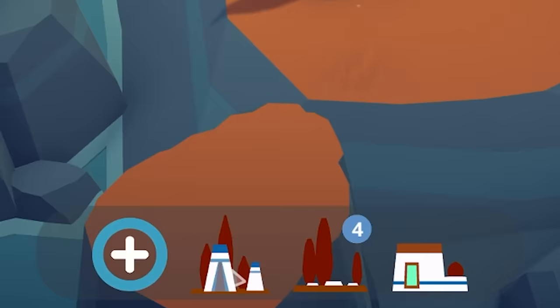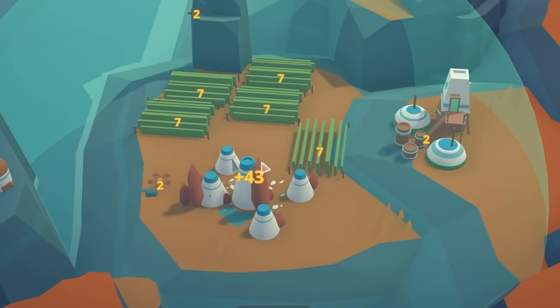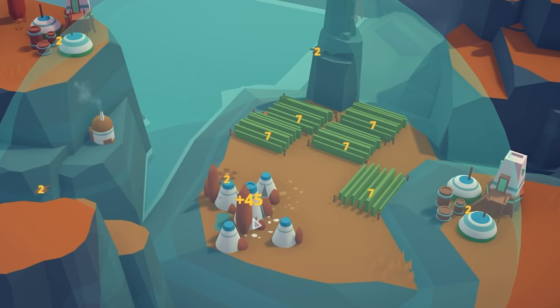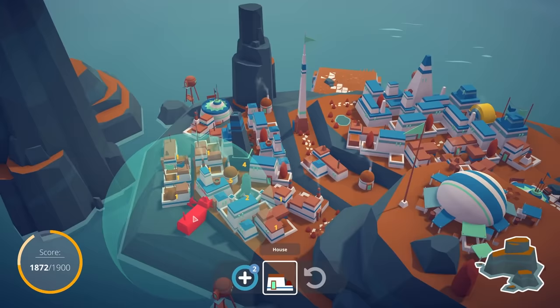Resort oasis time. It wants to be near hop fields, plateaus, and parks. Over here is pretty good — 43 — because of all the hop fields. But I'm going to guess over here could be even better. I was completely wrong. So we're definitely doing it over here — 45 points.